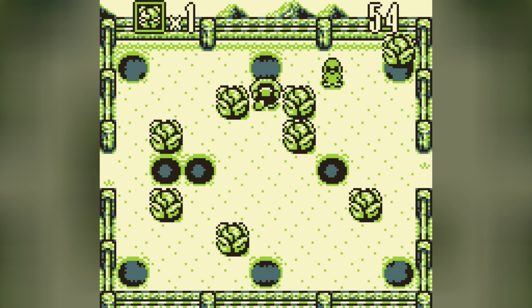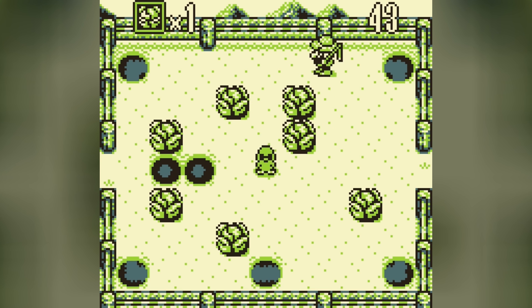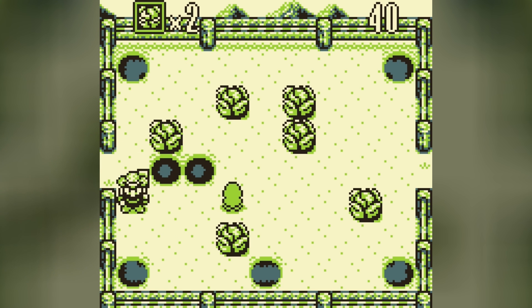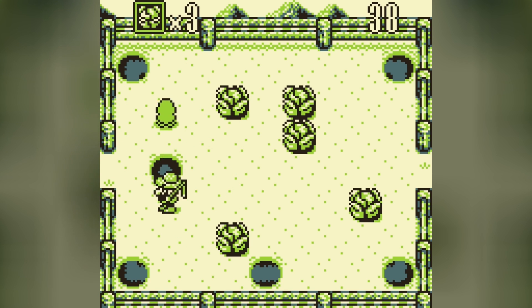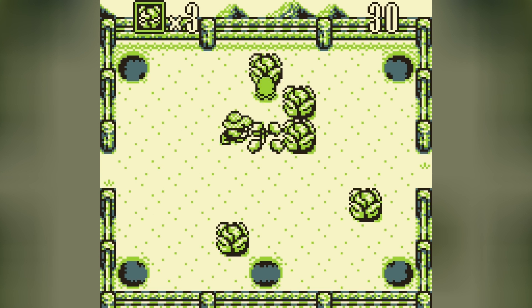Jinbi's a jerk — he can attack you, he can fill in your holes, and I think if he hits you, you lose time. So just move as quickly as you can and push cabbages wherever you go. Don't bother throwing him, because he's quick enough where he'll just catch you.